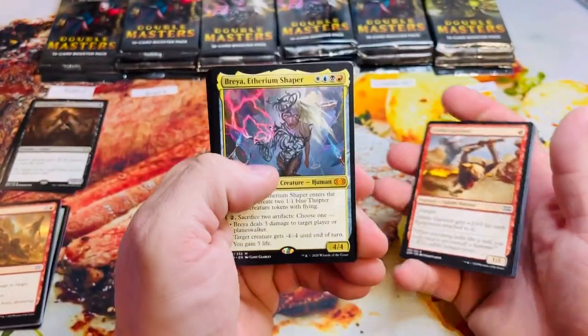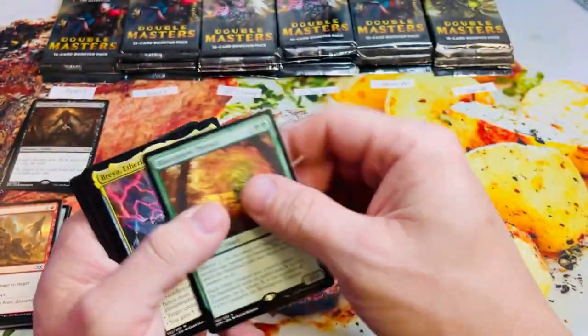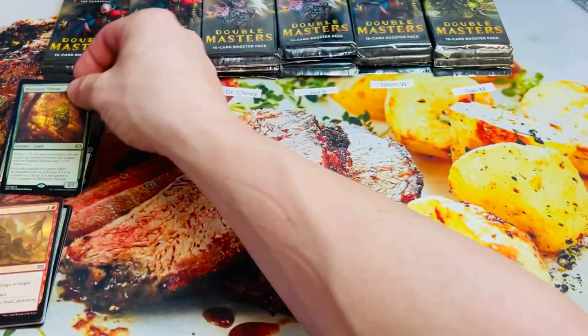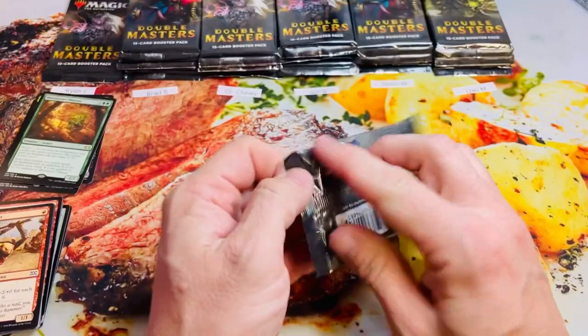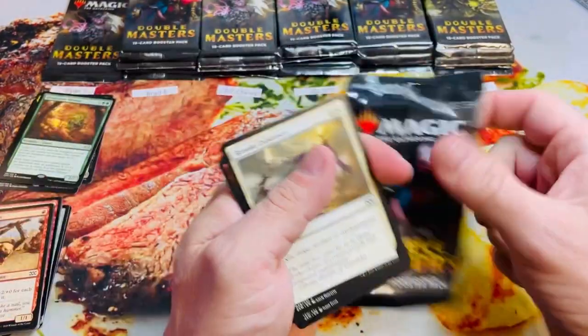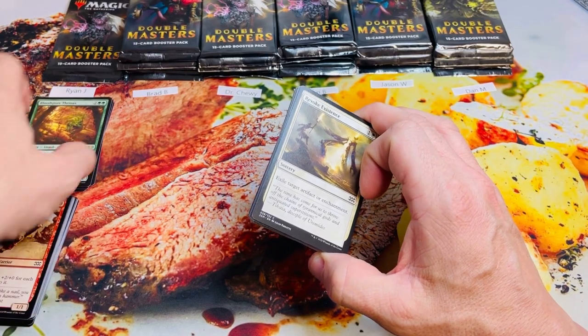Brea first mythic — beautiful! Brea, Bloodspore Thrinax — nothing in the foil slot, but that is an eight. Very nice pack. So I've heard whispers in some of the Reddit forums that Wizards has already planned a follow-up to Double Masters within the next two to three years. I wonder if it'll be Triple Masters, Quadruple Masters — what else could they do? Double Masters 2.0 maybe.